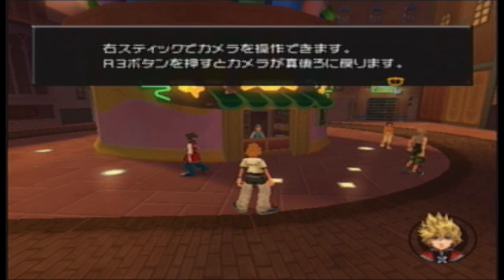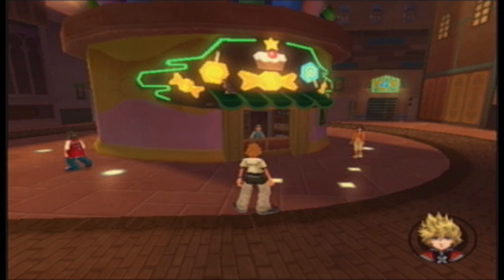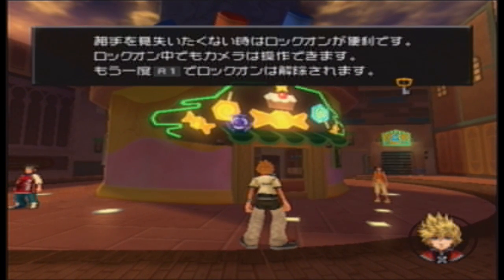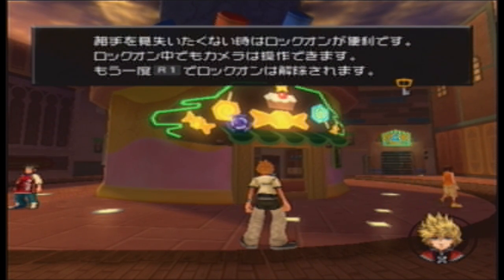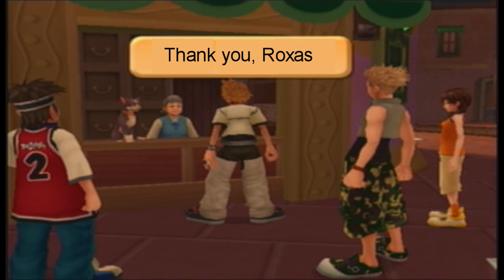This is also another tutorial, telling you how to lock on to things. Lock on is R1, and it lets you follow targets around, like in battle. What game doesn't have a lock-on, basically... forget it. Yeah, tap it once you lock on, tap it again you lock off.